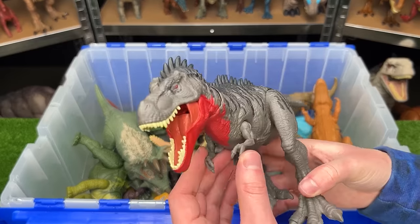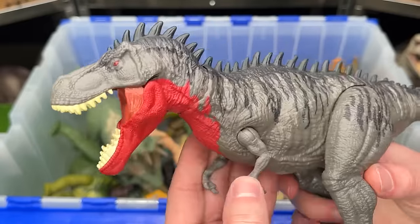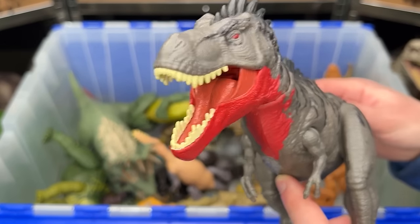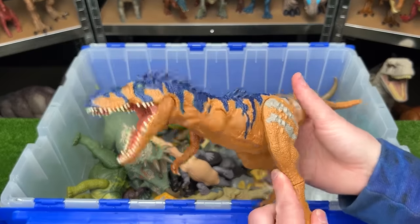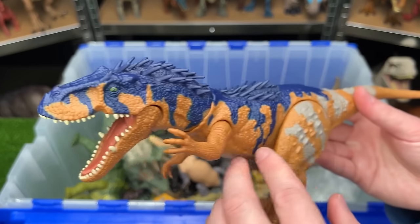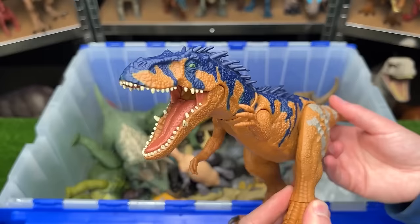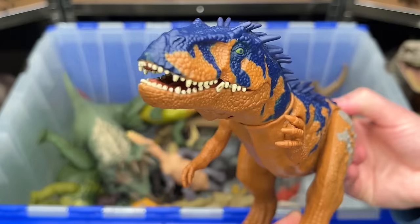The Tarbosaurus carnivore has red underneath its chin and huge spikes running down its back, with a tail that twists the neck and opens the jaw. The Siats Micorerum has orange sides and underbelly with dark blue on top and rows of spikes on its head and back, also using the tail to twist the neck and open the jaw — it has really cool teeth.